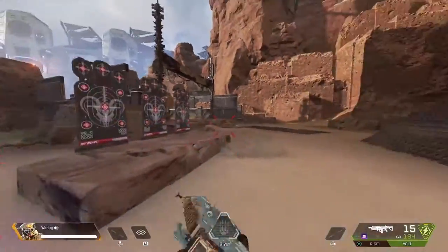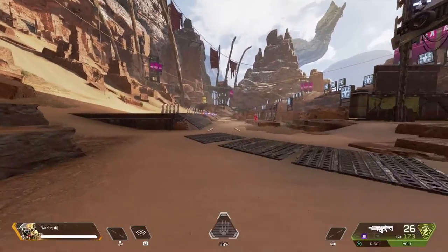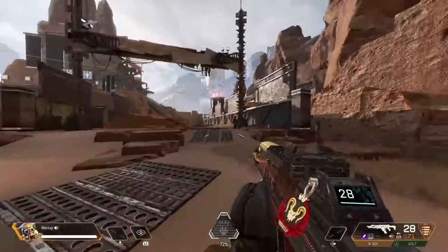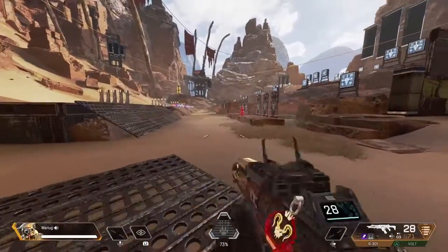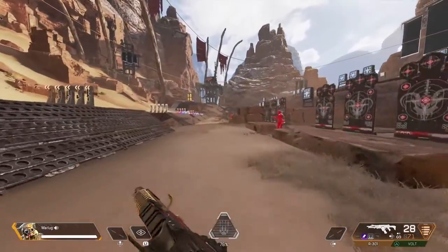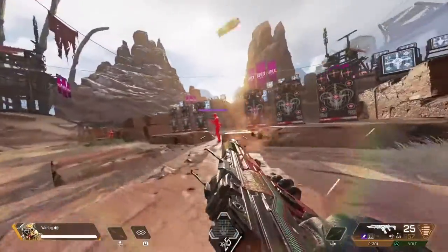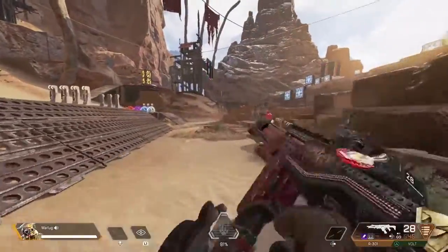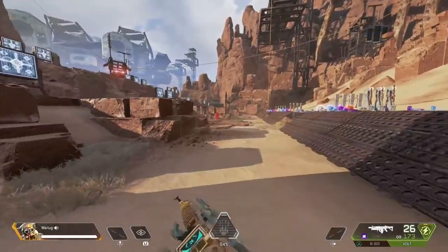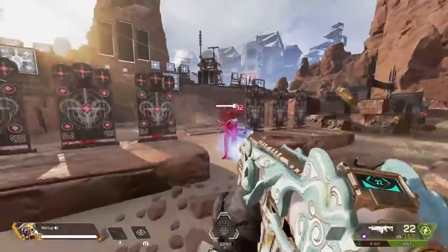This is great for honing your movement skills and turning and shooting. A lot of players do the Call of Duty thing where the target's just in front of you and you aim and shoot, but in Apex targets get all over the place. Being able to utilize movement around corners, through doors — it really does help. You can ADS when doing this if you want — use both guns you're comfortable with.